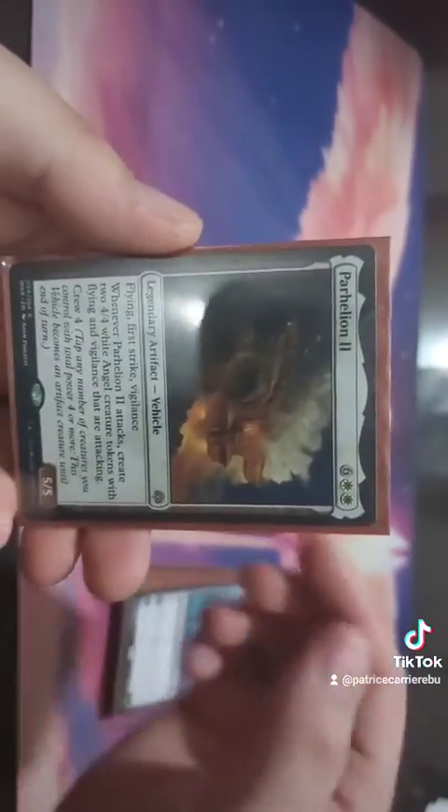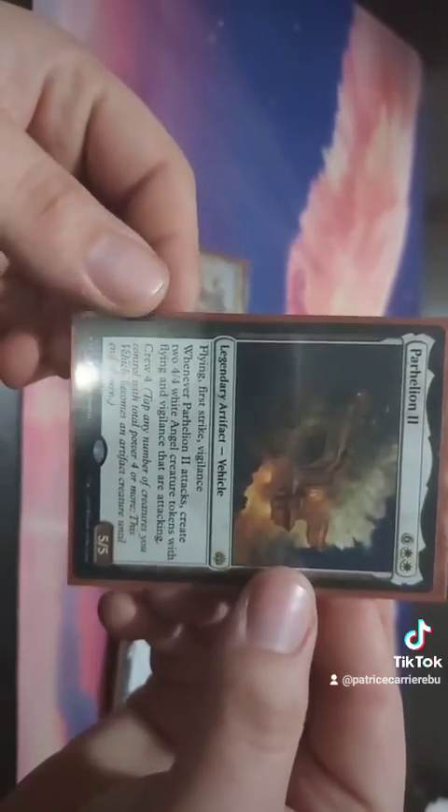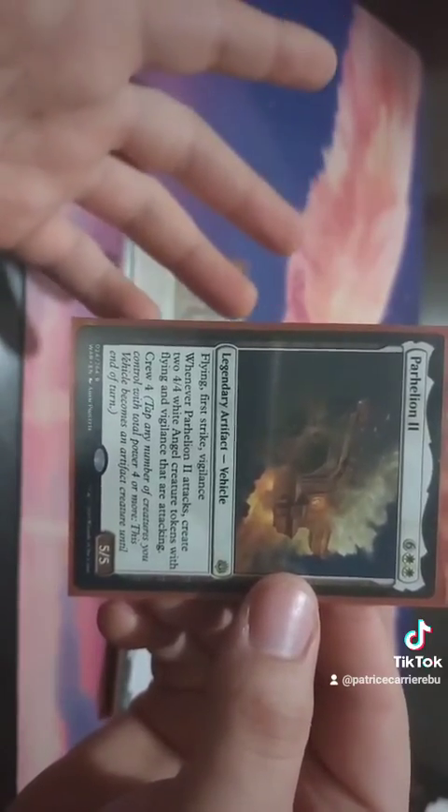And lastly, this is one of my pet cards: Parhelion II. Just Flying, First Strike, Vigilance. Crew four creates an angel token.